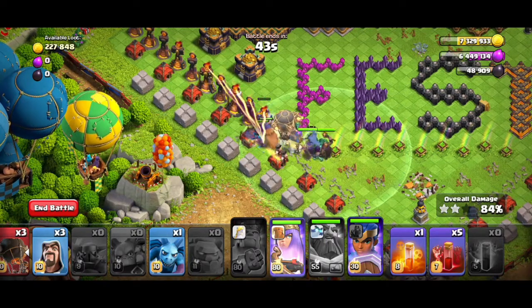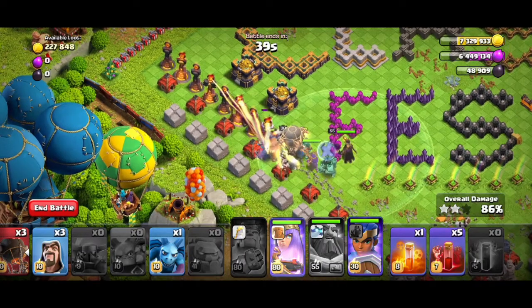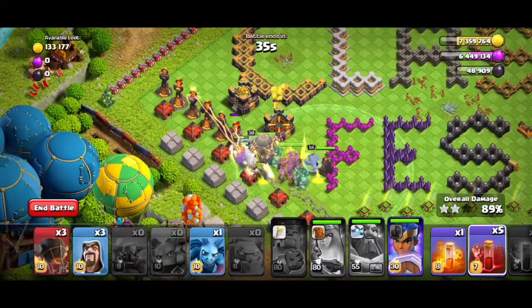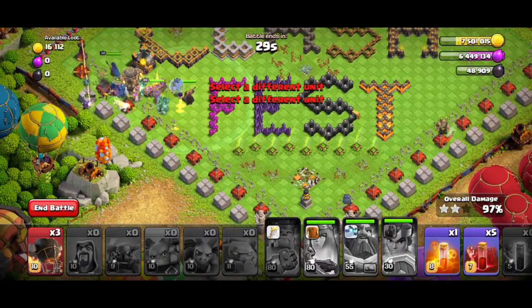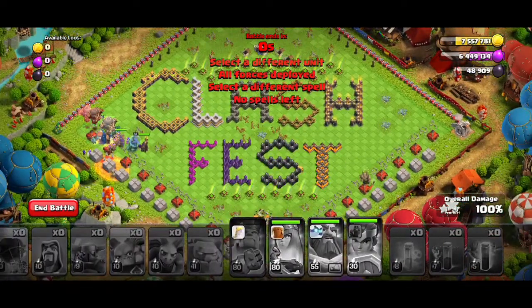We have to play Clash of Clans in 2000. You can attack using swag. If you want to attack me, you can tag me on Instagram. Now we are going to finish this event — we will give you rewards including a Builder Potion.